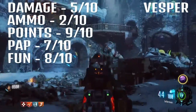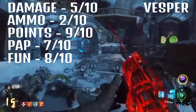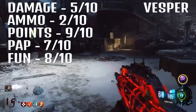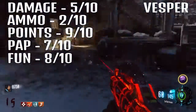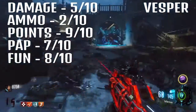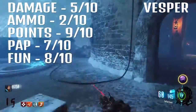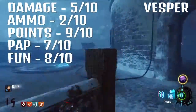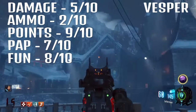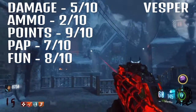I actually forgot availability! For this gun, there are plenty of wall buys around for it. I'm not sure if you can get it in the box, but it doesn't matter — if you're getting this gun, you're mainly going for a wall buy, and wall buys are in a lot of locations. They're not always in the best position, so just a 7 out of 10 for that.